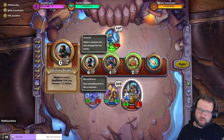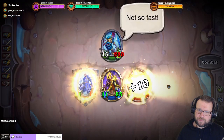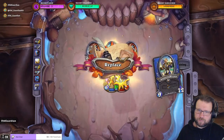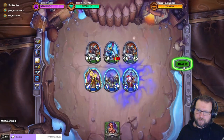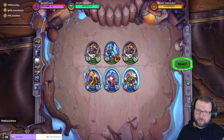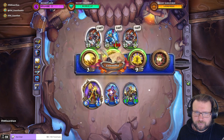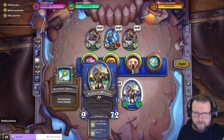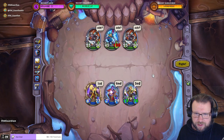Otherwise this does nothing. It will die if I do this — that's okay, then I get Velen on the board. Let's try this. I got the damage in. Cleave, cleave, cleave — everything cleaves at nine speed. But this kills both of these at five speed. And this reduces the incoming damage a little.